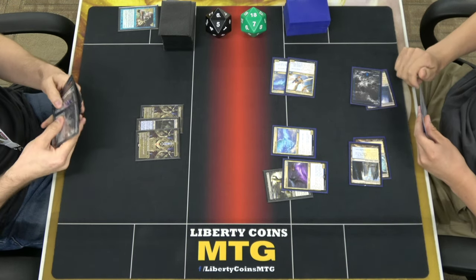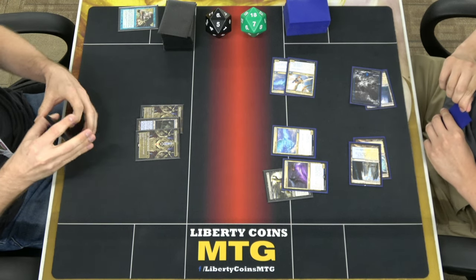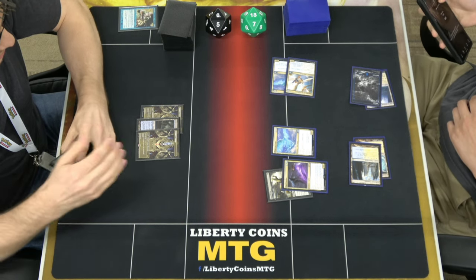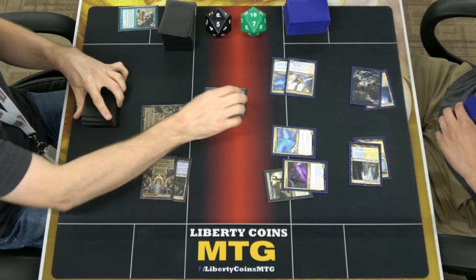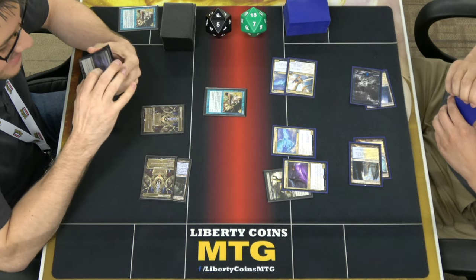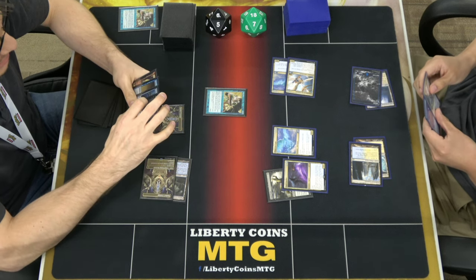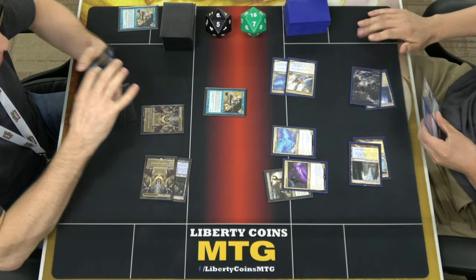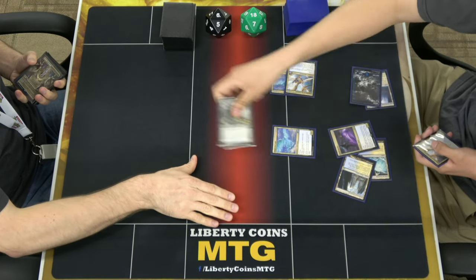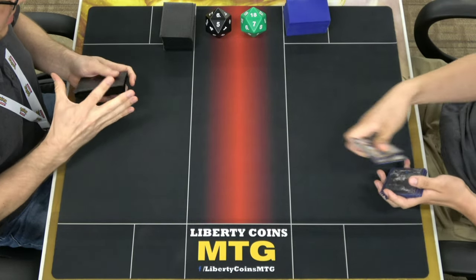Need a board wipe here. What's in the board wipe? I do believe you've got this. I'll cast an Impulse. Here's the board wipe. We'll go to the next game. Use your Fatal Push — don't want to take that. I didn't have a 4th land either.